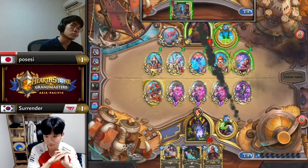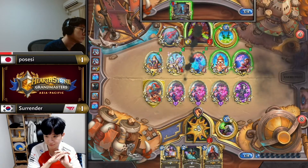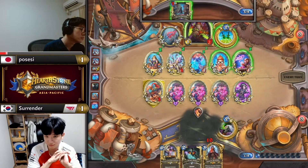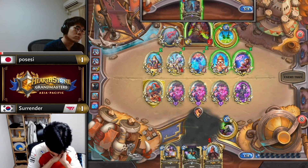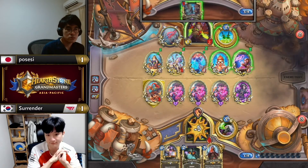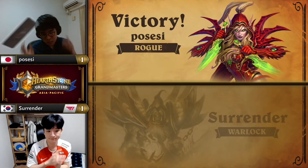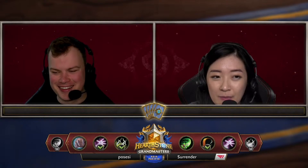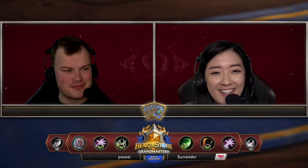Garrote Rogue — I'm pretty pleasantly surprised that we've arrived at a point in the meta where it's not clearly the best deck, even though people were already saying it was the best deck before everything else got nerfed. People are just learning how to play against it better. But against this type of play from Possessy, very cleanly done — even with a bit of maybe missed damage with the dagger, he got the priorities right, made sure he didn't overdraw, gave himself the best chance to find Field Contact.